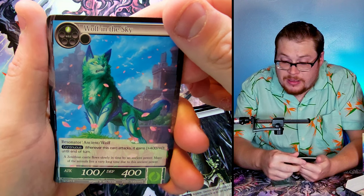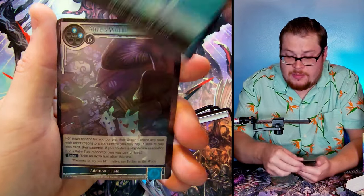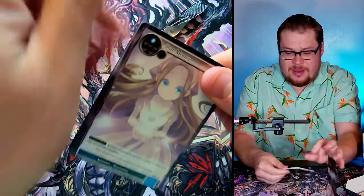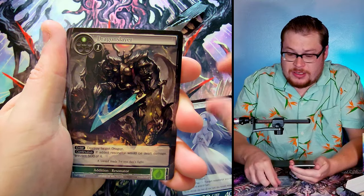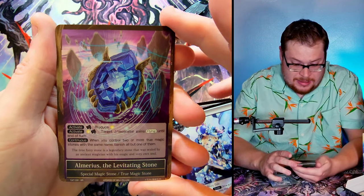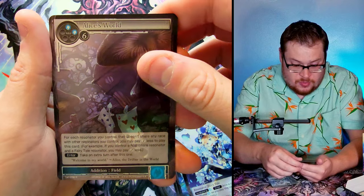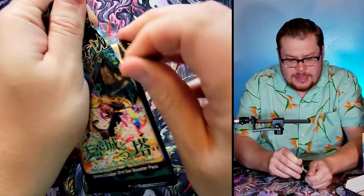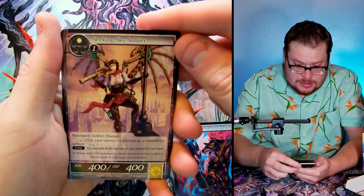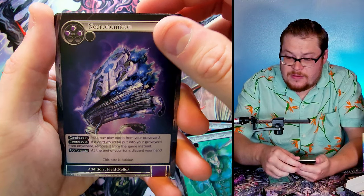Wolf in the Sky — looks more like a little cat but I guess it can pass as a wolf. Endless Weight uncommon. Alice's World — very nice. Next pack: Scarecrow, Oz's Magic, Mad Hatter, and look at that — Almaris Levitating Stone super rare, that one looks sick! Really like that one. And Alice's World as our foil rare again. Lots of repeats showing up so we can go faster.